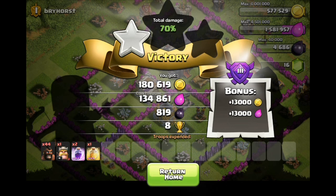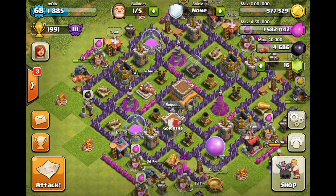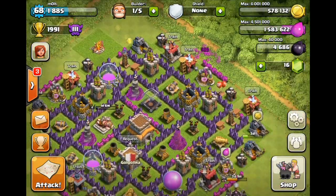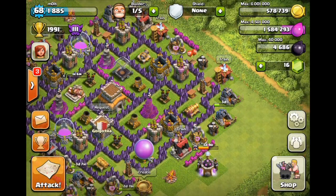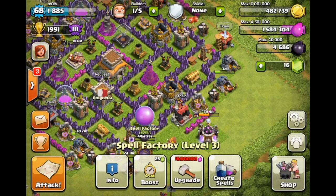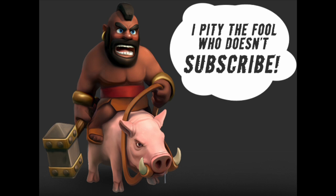That is not a bad raid at all. I am perfectly fine with that — eight trophies, 180,000 gold, 134,000 elixir, and 819 dark elixir, which paid for a whole lot of those hog riders. So that's it guys, that's the first of the one unit series. I hope that you liked it — comment down below as to what you want the second one unit series to be, and I will try and make that happen for you guys. Thank you so much for watching, as always I appreciate it. You guys are awesome. Keep calm and clash on — I'll see you guys later!